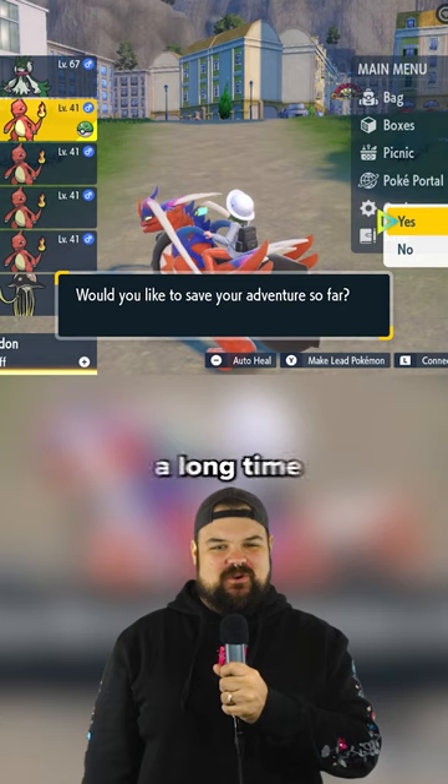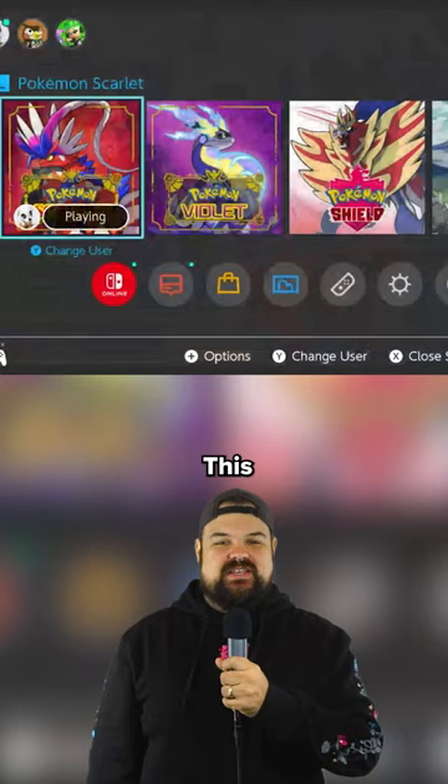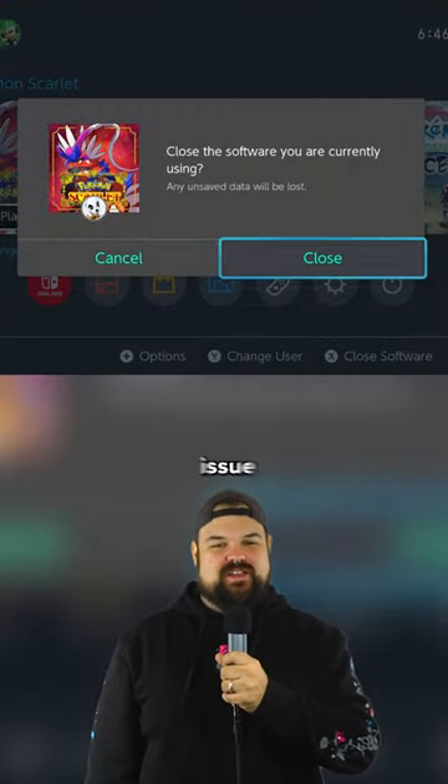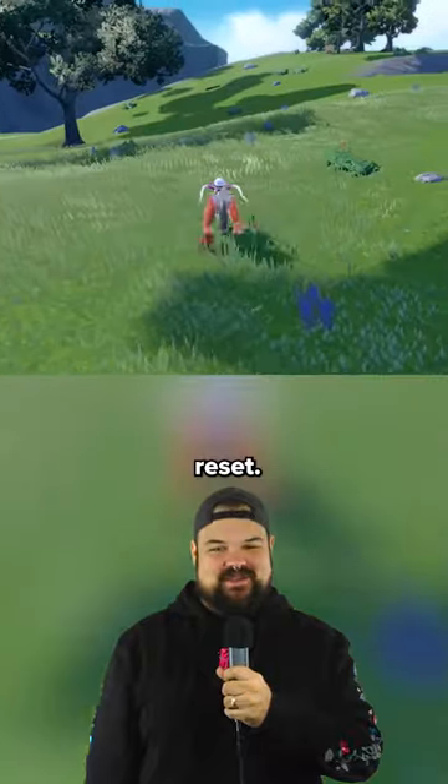If you've had the game open for a long time and performance is starting to get worse, drop a save and reset the game from the home screen. This improves performance because of a memory leak issue with the game. You should start to see improvements with the performance of your game after that reset.